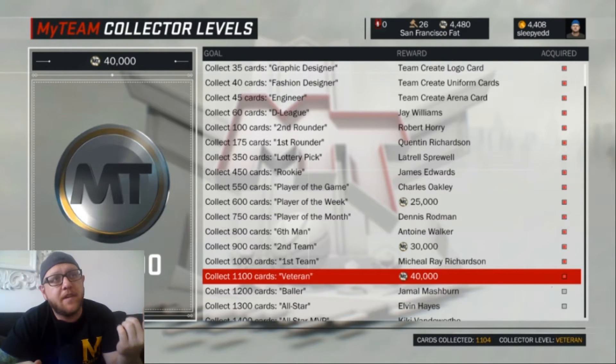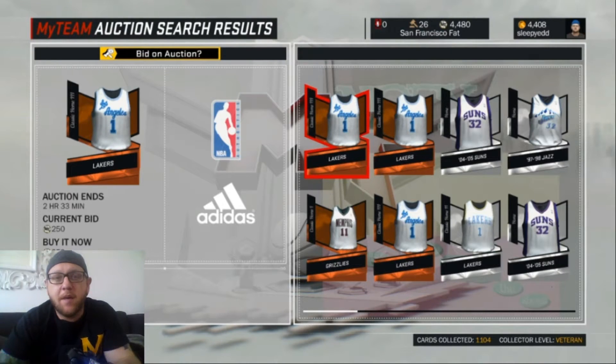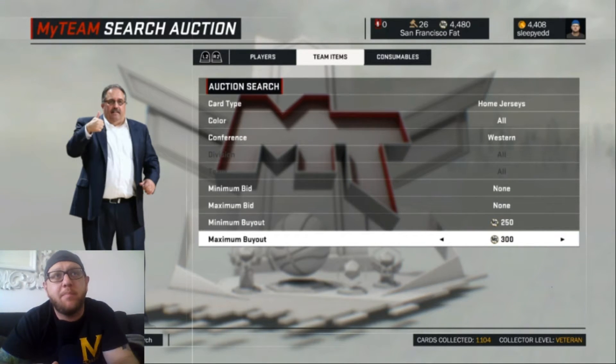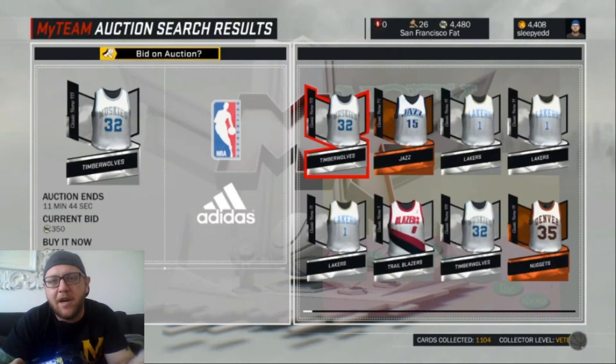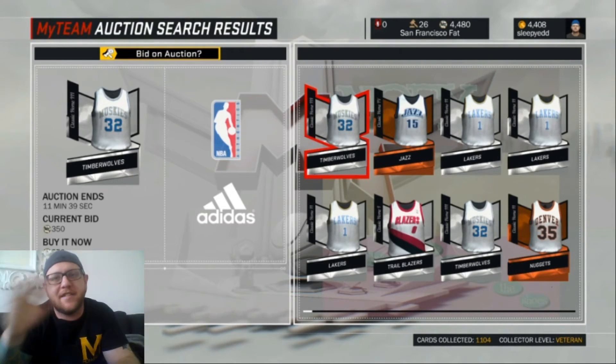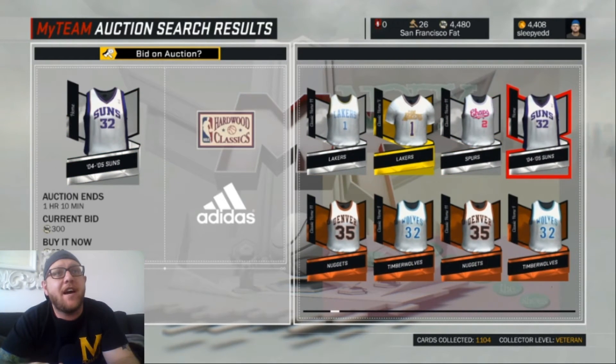The collector levels are unreal. I just unlocked 40,000 MT just by sniping shoes and sniping jerseys. So just look up what jerseys you don't have, go to the auction house, and search — you can change the maximum buyout to about $400 or $350 and pretty much just buy all the jerseys. Just go through your collection and see the ones you don't have. I sometimes take a picture on my phone to see which teams I don't have, then go in and find them. Every card counts towards your collection, so you can unlock those big amounts of MT just by buying jerseys.